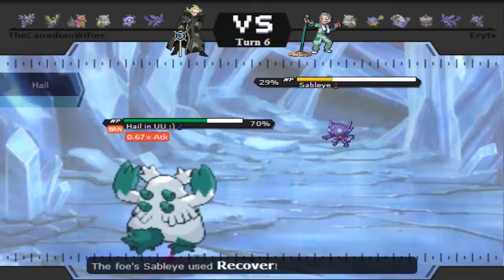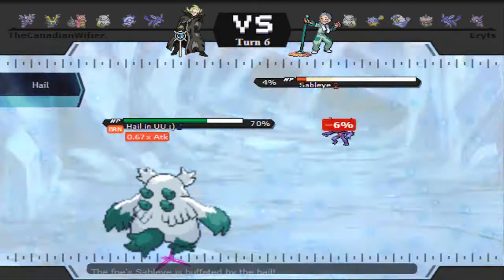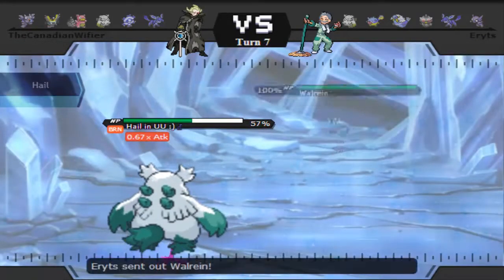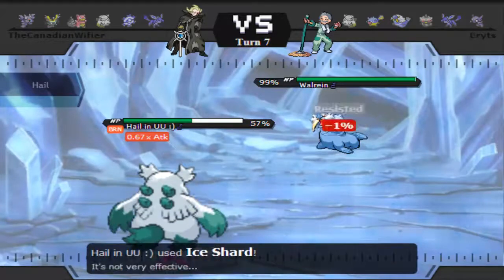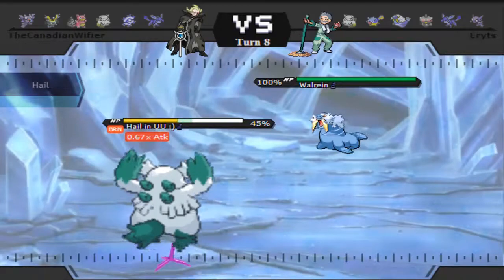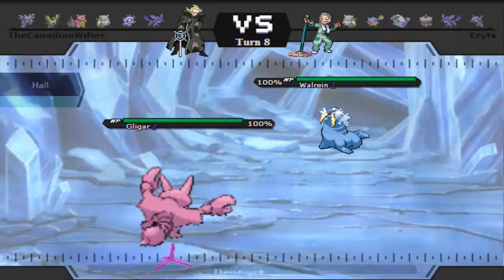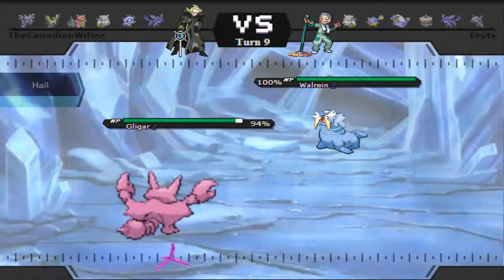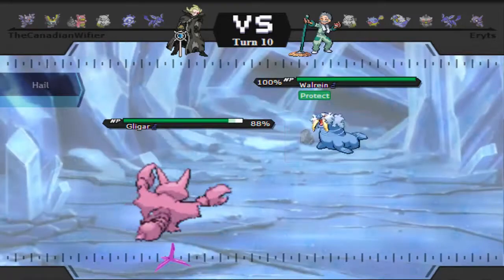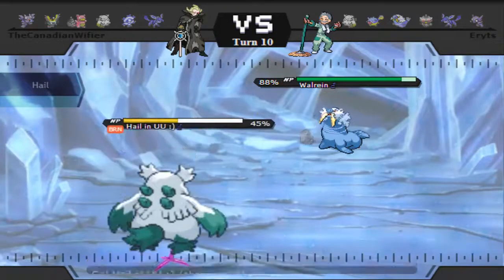He recovers up since I'm burned, so I hit him with a Blizzard which brings him all the way down to 10 HP. With leftovers cancelled out by hail, he stays at 10. He withdraws, and I was actually going to Ice Shard because I knew it would kill before he could recover. But he switches out, so Sableye is still alive — luckily it dies to Stealth Rocks if I can get them up. He double-protects, then I U-turn back into Abomasnow and die.